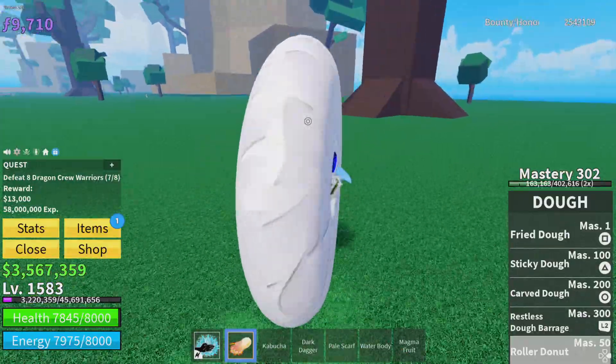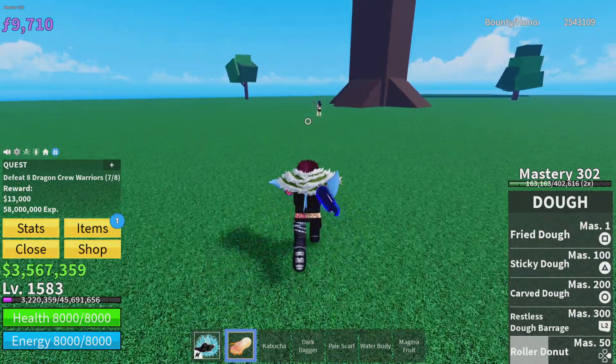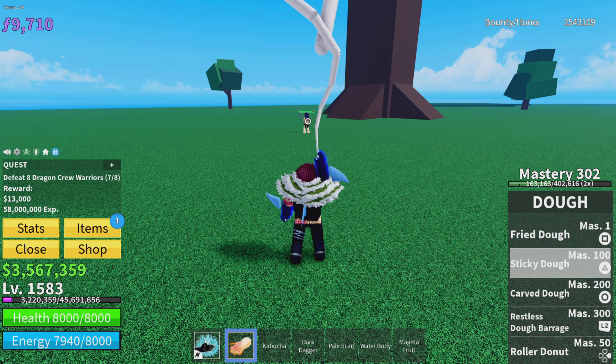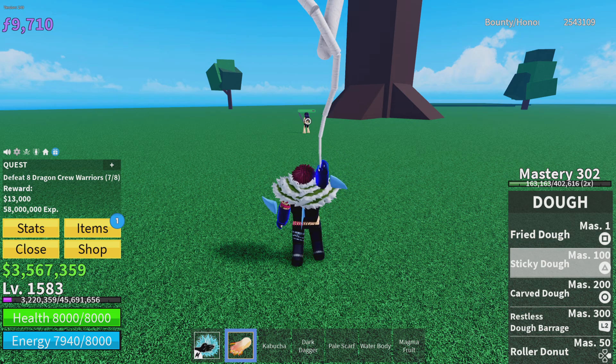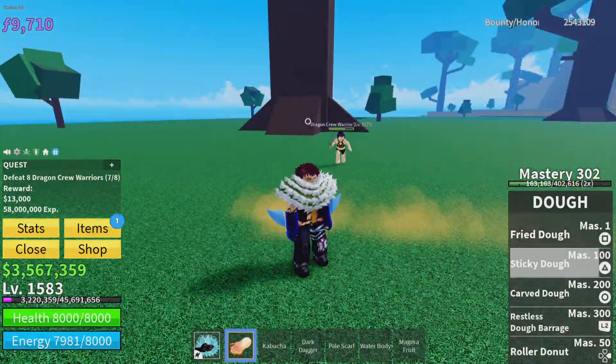Roller Donut doesn't do any damage, but it's pretty fast. At level 100, Mastery 100, you get Sticky Dough. You grab someone and close them in. Pretty good combo potential.